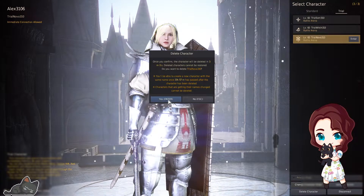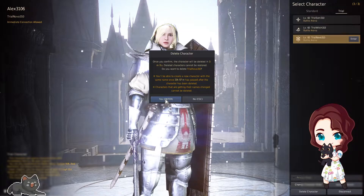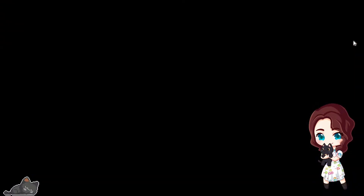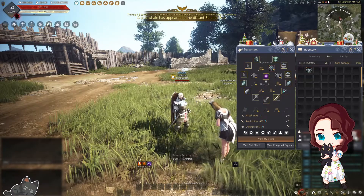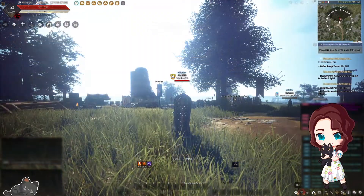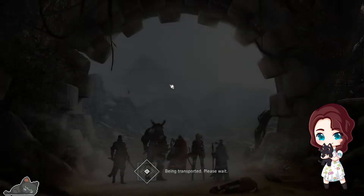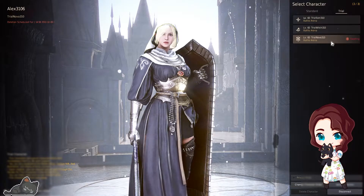The one crappy thing with trial characters is you can only have three slots. But in December they finally changed it so that instead of taking 24 hours to delete a trial character, it's only three minutes. If you get the error message that you can't delete the character because you have pearl items in the inventory, just trash the costumes it gives you. Once those are out of your inventory, you should be able to delete your character with no problem, and it'll only take three minutes until you can make your next trial character.